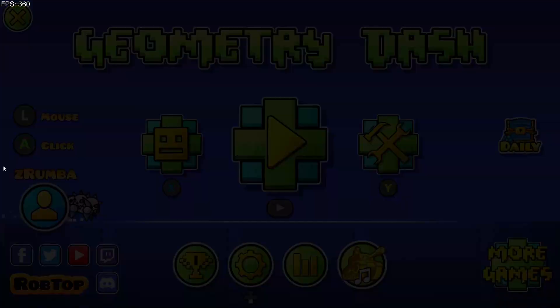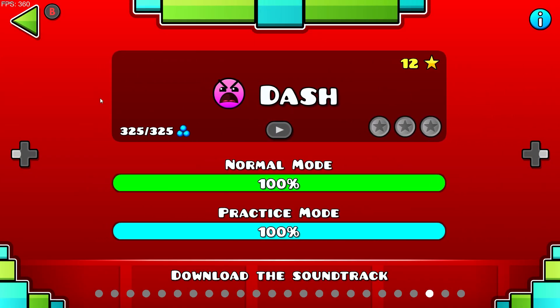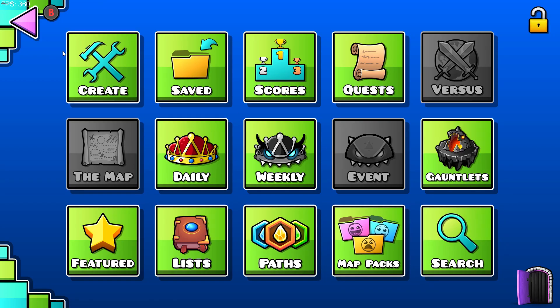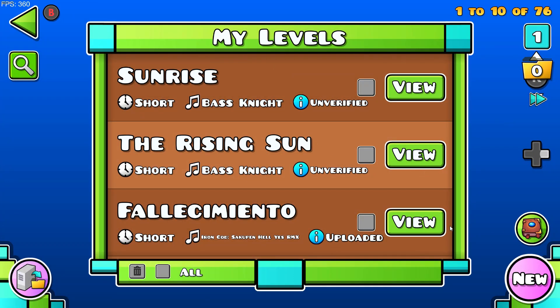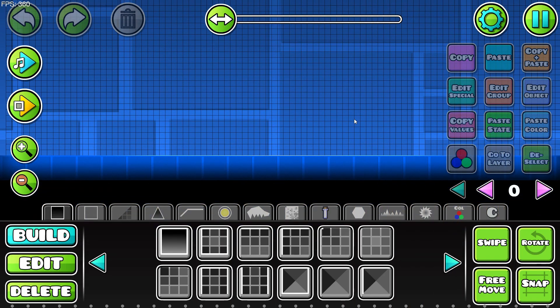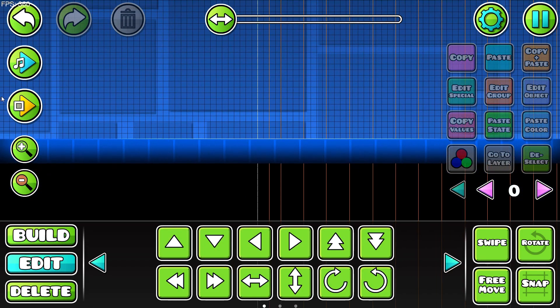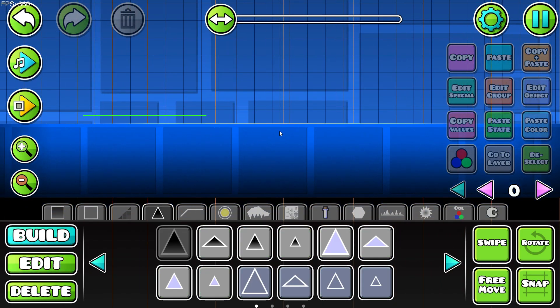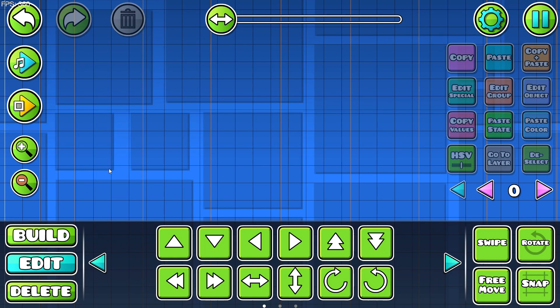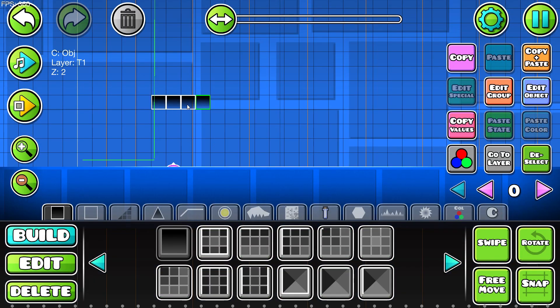I already hopped on and beat Dash, which is the new main level. I think it's time we hop into the create tab and see what's up here. Okay, so here we are in the create tab — we start right here, and what does this pad do?